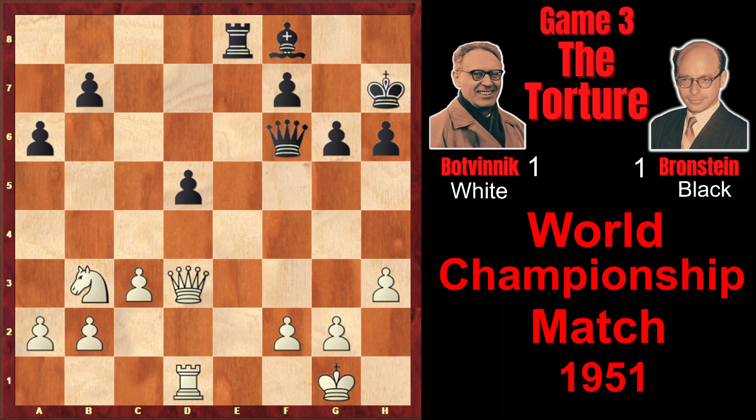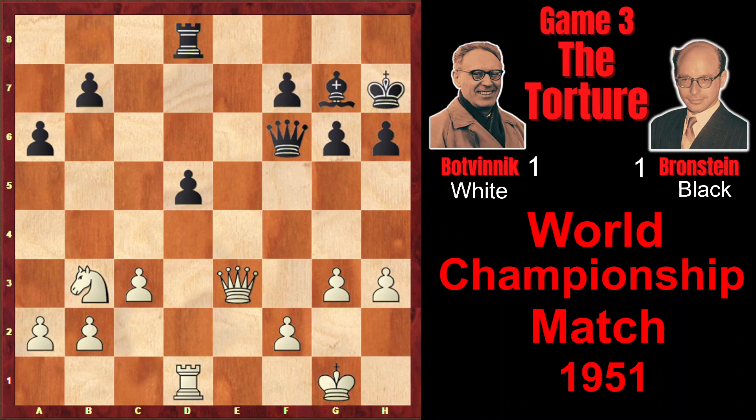And Bronstein makes a mistake here — he defends the pawn on d5 very passively by playing Rd8. It would be much better to defend it actively with Re5. The rook defends it, but stays on the open e-file. For example, if Nd4, Bc5, Nf3, Rf5, all black pieces are very active. However, he played Rd8.